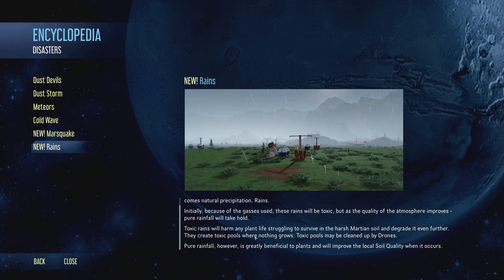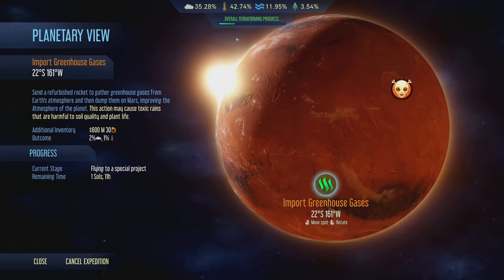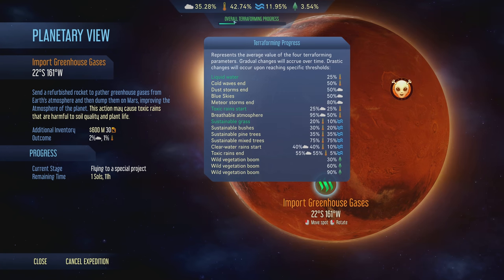Pure rainfall is greatly beneficial to plants and will improve the local soil quality when it occurs. So we want great pure rainfall. Looking at this, it says toxic rains start at 25% atmosphere and 25% temperature. What we need for regular clean rains is the same - we're just going to get clean rains anyway, but every once in a while you'll get toxic ones. So our first rain is going to be a toxic one. When we get to 55% and 55%, then we'll never have toxic rains again.